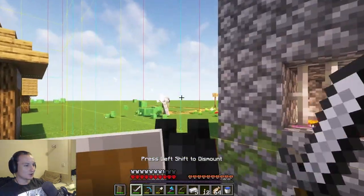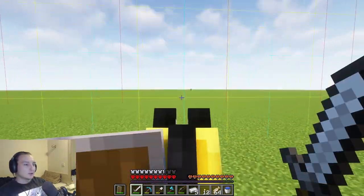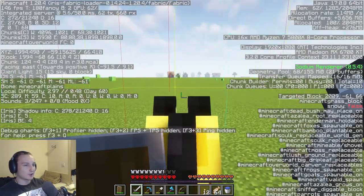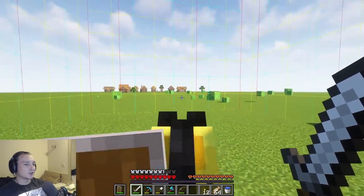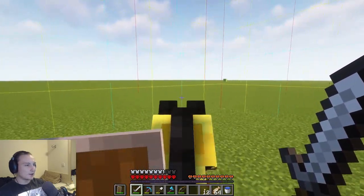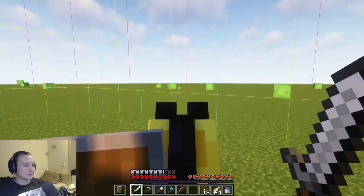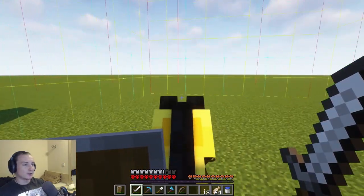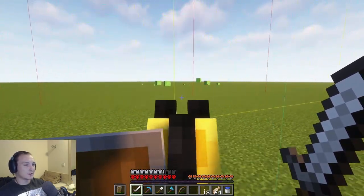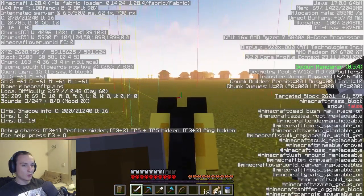Horse! Get over here. Oh my god, a horse is so much nicer than running around everywhere. I may be going out far but I'm not expecting to really find anything. It would be nice if I just came across a stronghold. It's highly unlikely we'll find a stronghold directly on one of the axes — they usually spread out more. There are three in the first ring, then I think it's 12 per ring afterwards.